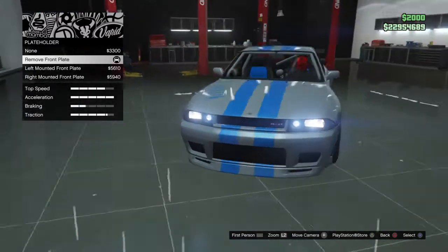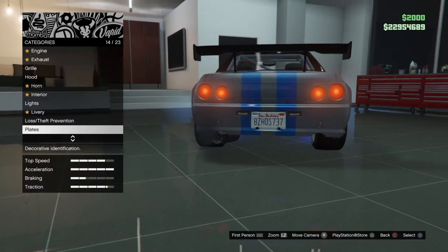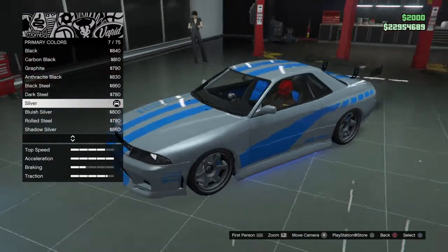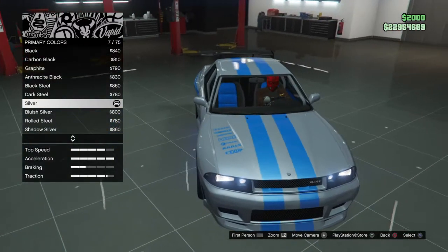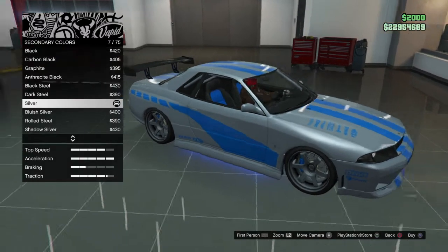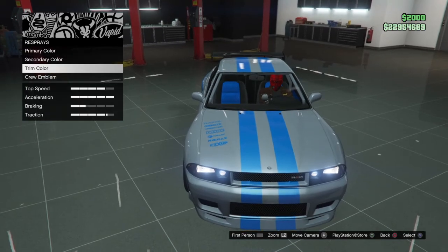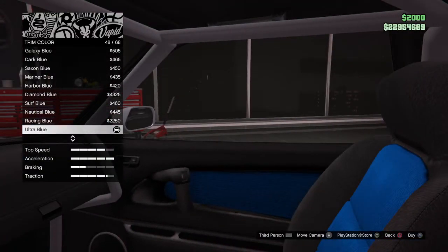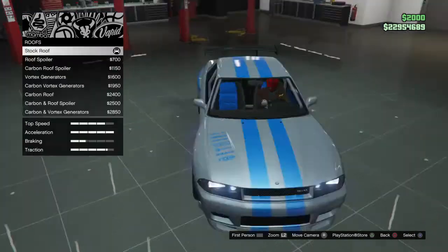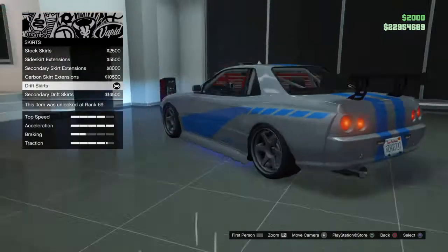For the plates, go with blue on white and remove the front plate. For the respray, go to primary color — you can either go classic or metallic, but get silver. For the secondary color, also get silver. For the trim, go ultra blue.